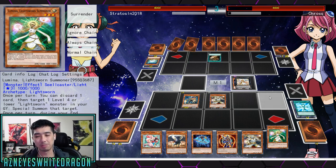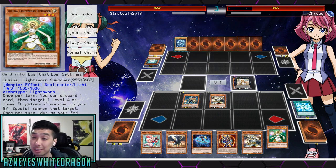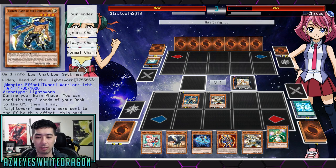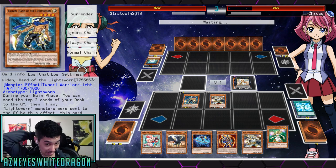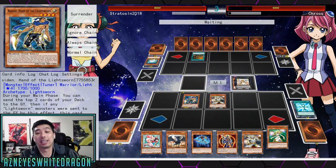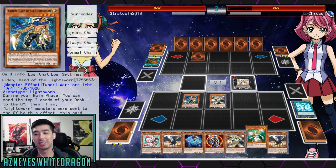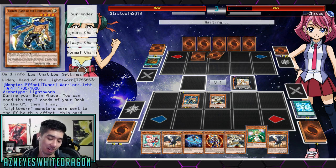He's probably playing some type of Exodia deck — that's what it looks like to me. He probably has some type of Battle Fader type of a card. Oh my gosh, this guy used One Day at Peace. Regardless, his deck is probably just some cheese deck anyway.